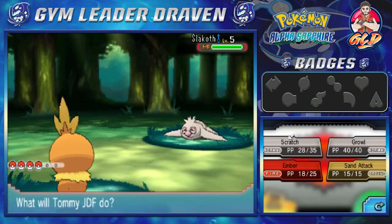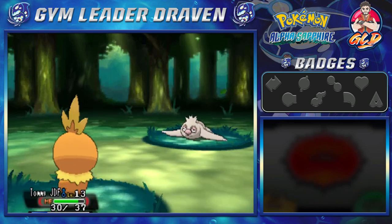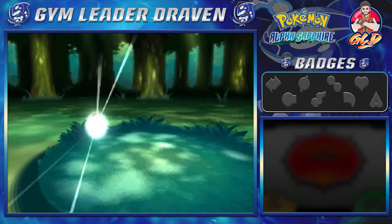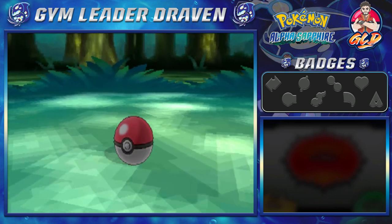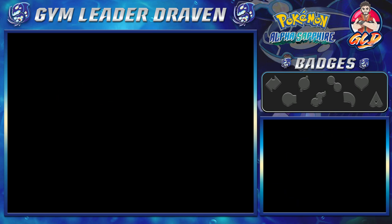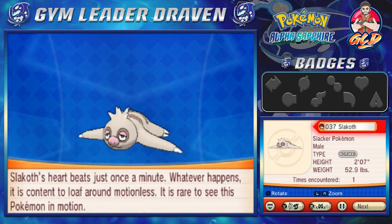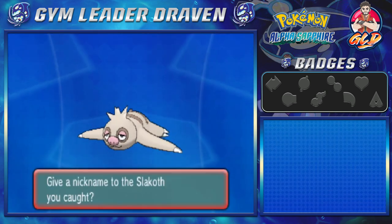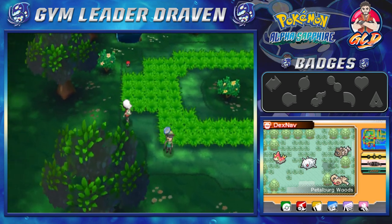A lot of you guys wanted me to capture a Slakoth, so I'm probably going to do it. Scratch attack, and many of you guys have told me Slaking has incredible strength — attributed to Darmanitan in Black and White, and Ursaring and Teddy Ursa in Gold, Silver, and Crystal. The only thing I don't like about Slakoth is its Truant ability. Slakoth's Pokedex entry: 'its heartbeat just once a minute — whatever happens it is content to loaf around motionless.' We're going to try and capture a rarer one, so let's continue.